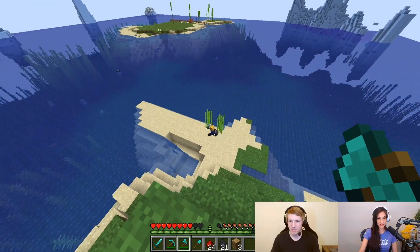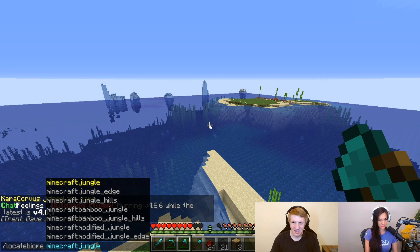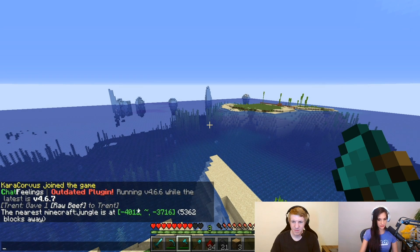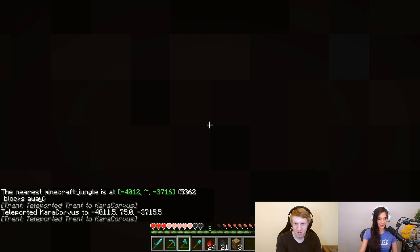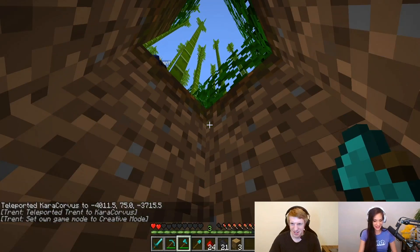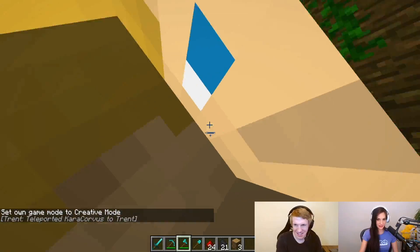I imagine if you found a bigger tree like in the jungle or something, it would actually do all of it, unlike the tiny little tree near our spawn island. Do we show them a giant jungle tree being cut down? Ooh, let's do it — I think that'd be fun. Let's go cut down the jungle. All right, let's locate a jungle. All right, we found one. I'm going to teleport there. Oh no, I am getting hurt. I am suffocating. You saved us, Trent. Okay, there we go. Good job. Quick thinking.